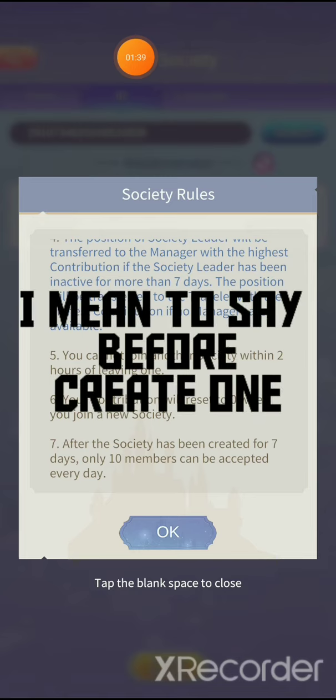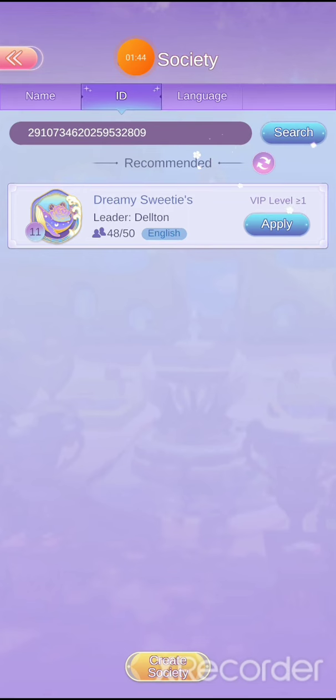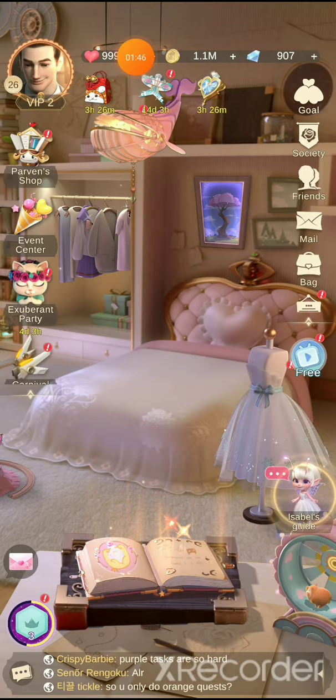I suggest you first try to find an existing society before creating one. When you first start a society it only has 10 members, so be careful with that. And that's about it — thanks for watching.